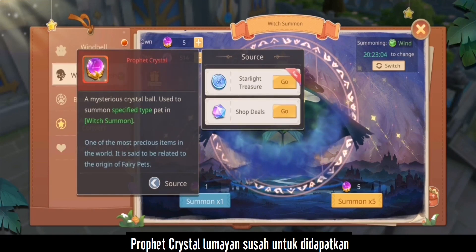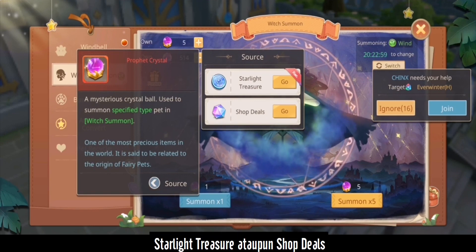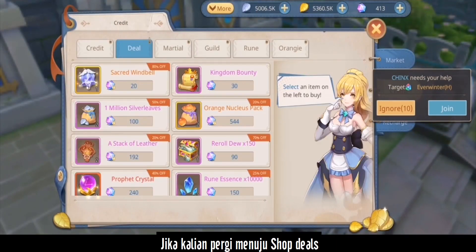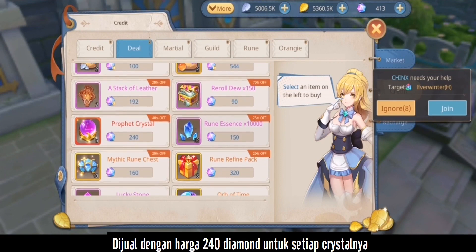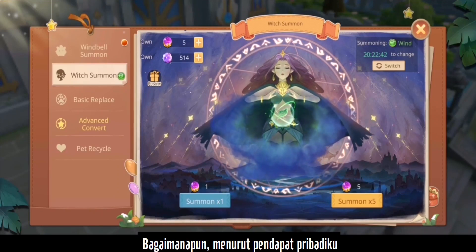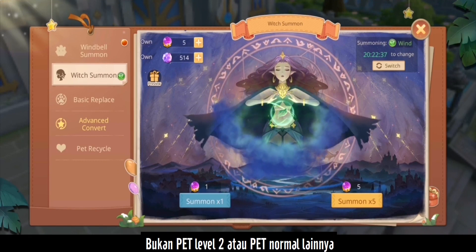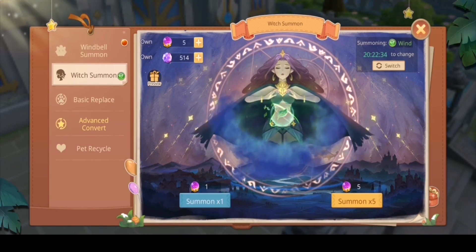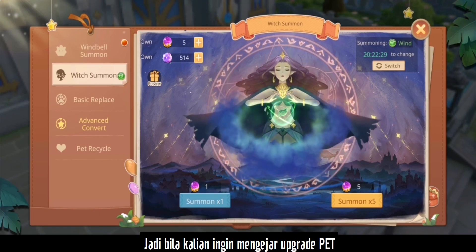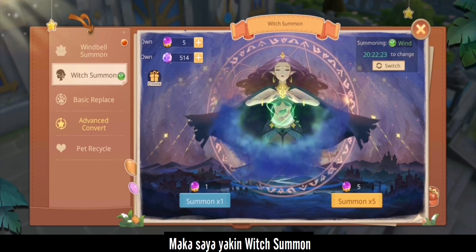The material used for the Witch Summon, the Profit Crystal, is quite rare. You can buy it from the Black Market, get it from the Starlight Treasure, or buy it from Shop Deals — where it goes for 240 diamonds per piece. It's my personal favorite because you're guaranteed to get a full pet, not just a two or three-star. So if you're chasing to upgrade five-star pets to six-star or higher, the Witch Summon is the best way.